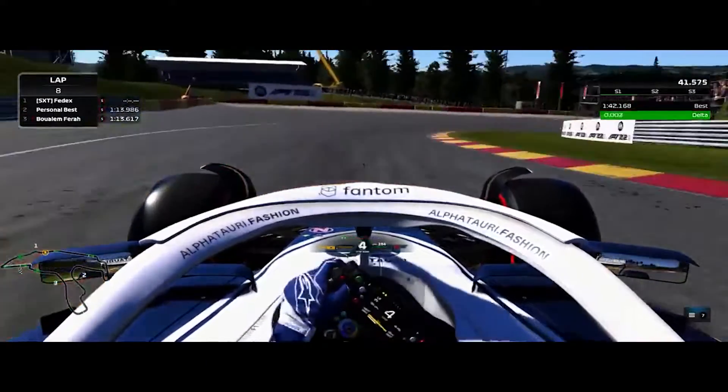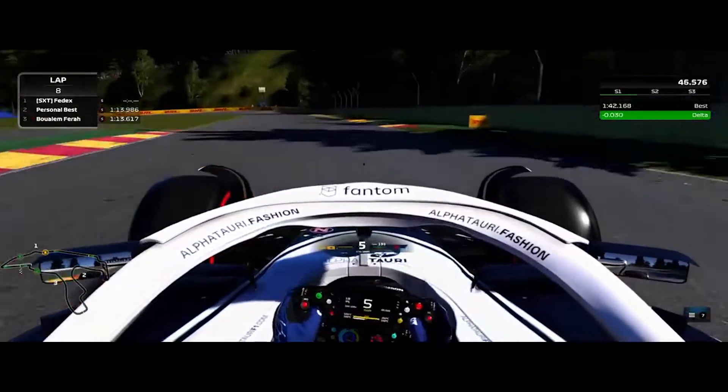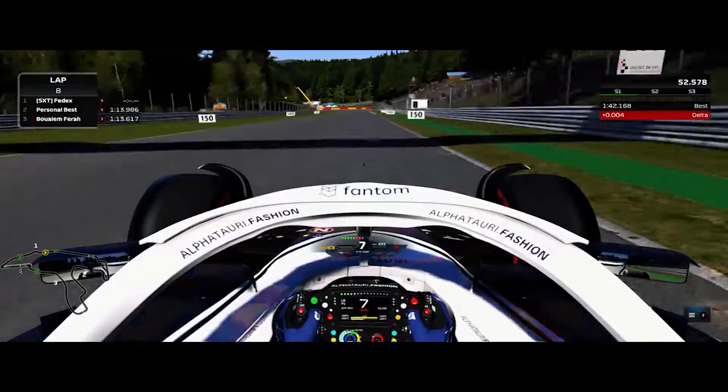Then into Malmedy and sixth gear into Rivage, turn 10. Brake where the kerb starts and use all the kerb on entry. Go down to fourth, short shift. Turn 11, Jackie Ickx or No Name is fifth gear, using every part of the kerbs.